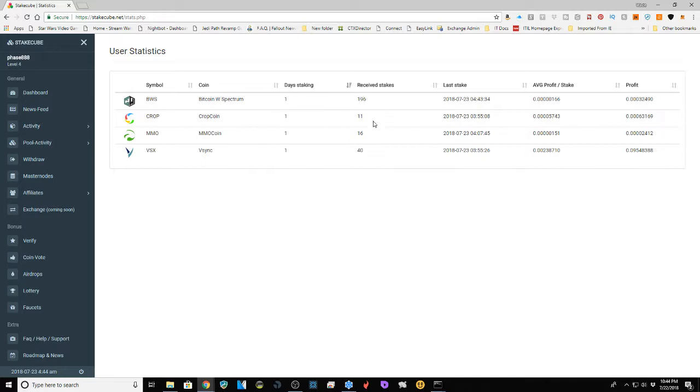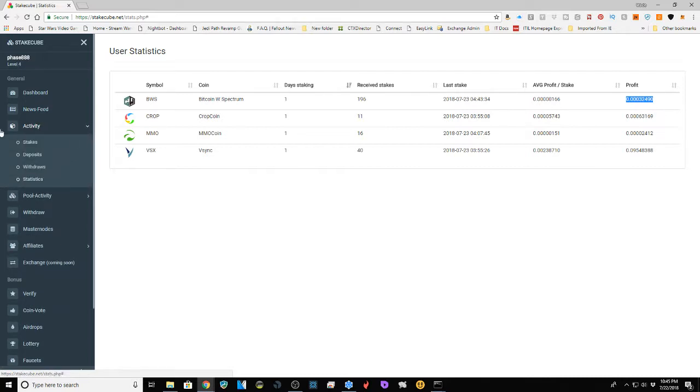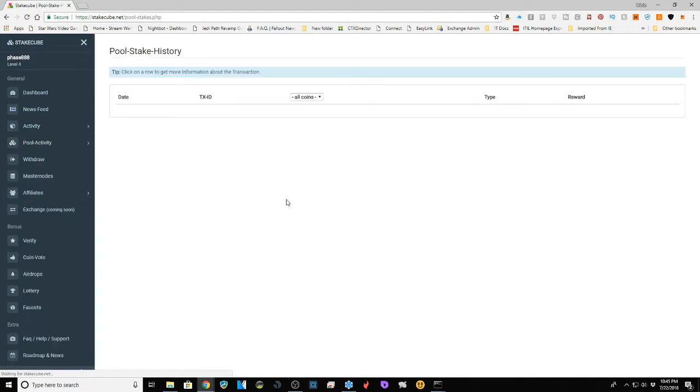You can see the combined stake history per day across all your coins to see how much you're getting in reward per day. You can also see deposits, withdrawals, and statistics. I've only been staking for one day, but it tells me how many stakes I've received for each coin. For example, I get twice as much crop coin as BWS, but I get a hundred times more staking occasions for BWS. You can also see all activity in the pool, even for coins you're not invested in.